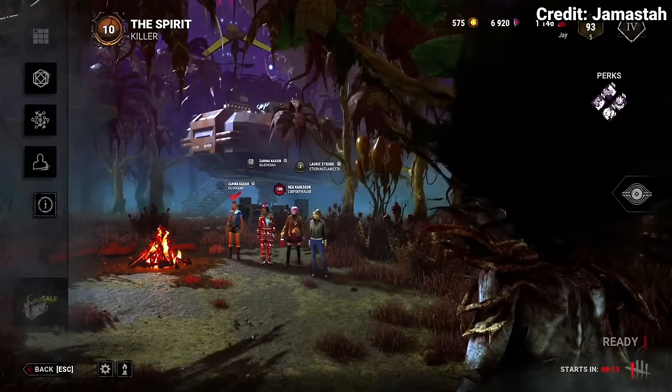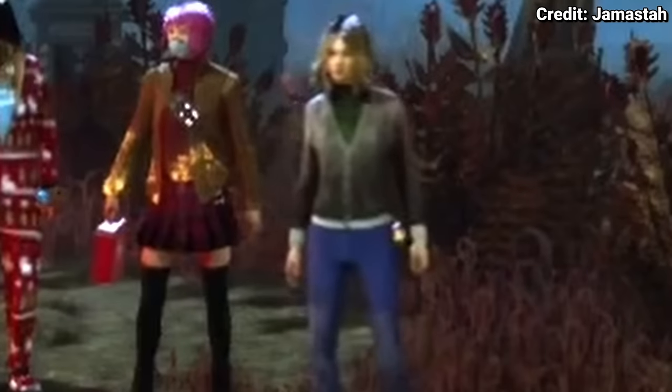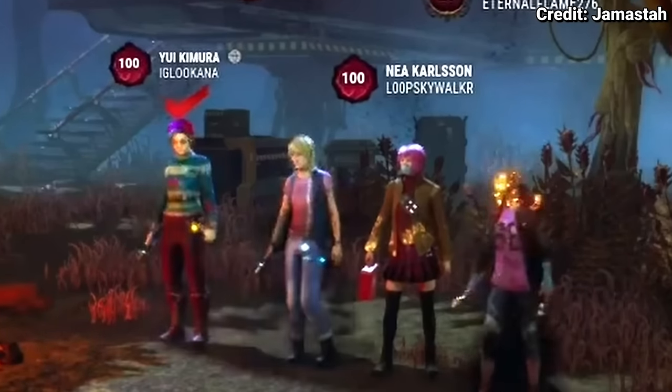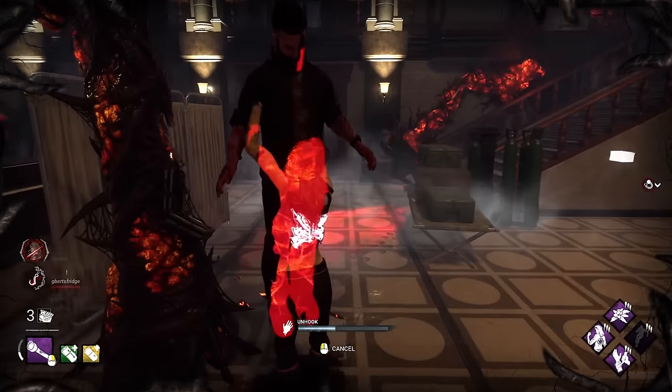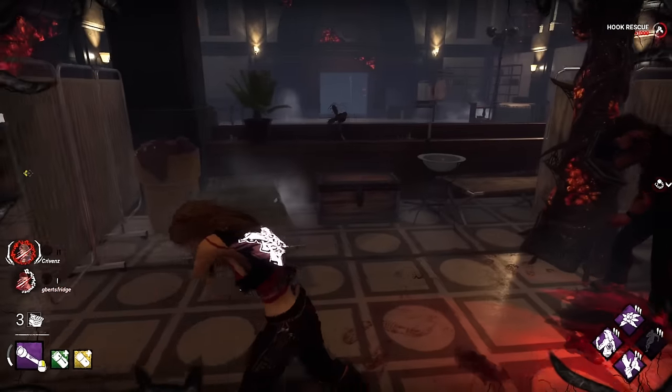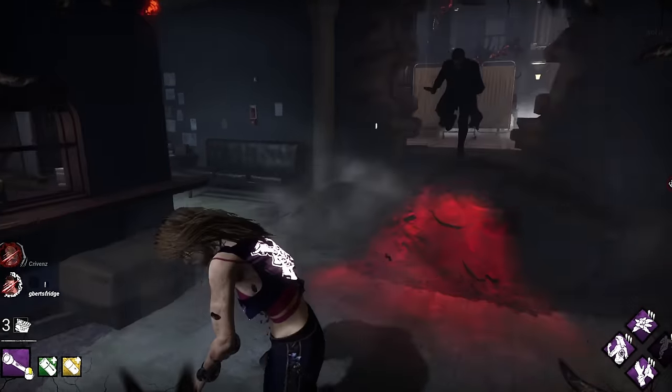Quick switch tech is the thing toxic survivors do when the match is about to start. They change from looking like a new bot player who's low level with no item, to a P100 guard with a buff beamer and a sweaty skin. The unhook tech refers to blocking the killer from hitting you when unhooking another survivor, which can stop sandbag trades and give you a faster chase time after because you're not already injured.